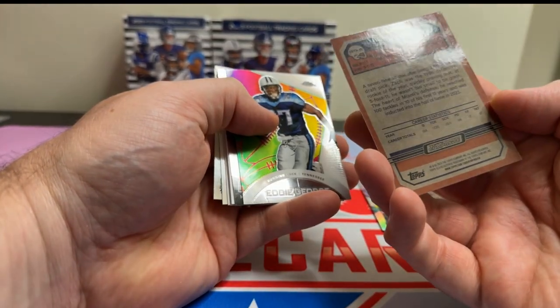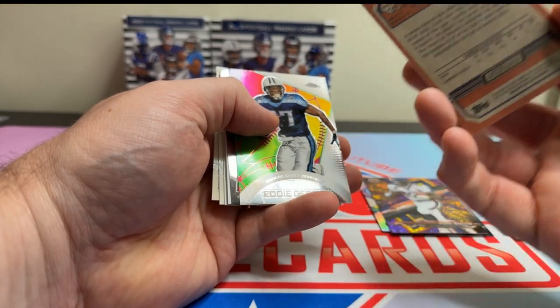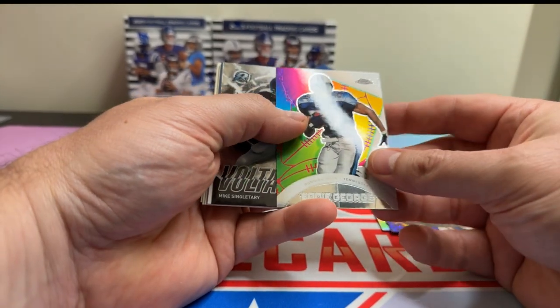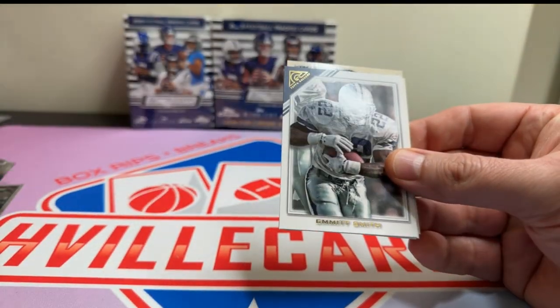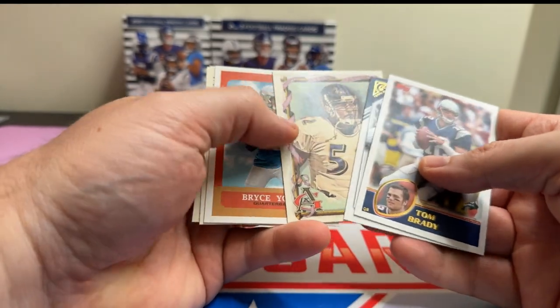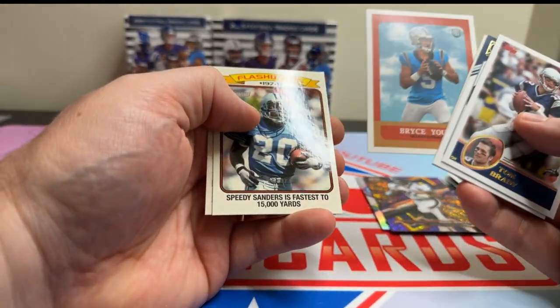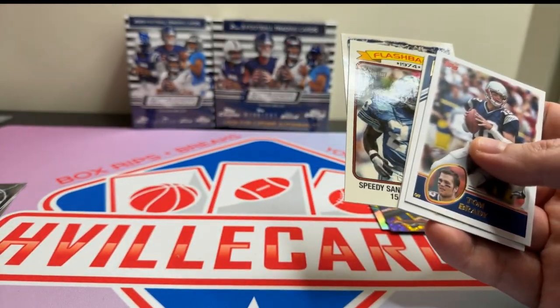Zach Thomas on the Topps. Is that a refractor? No. Eddie George on the all-etch — such a good player. Mike Singletary on the Voltaic. Emmett, these are all paper. Tom Brady, Reggie Lewis, my boy Bryce, and starting. We'll put Bryce over here.